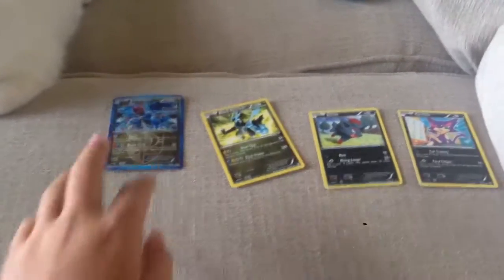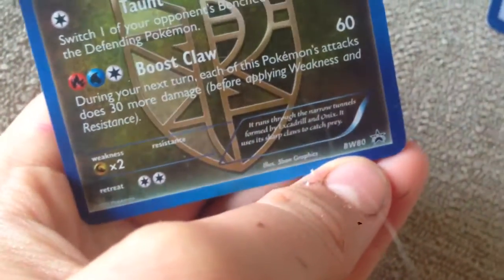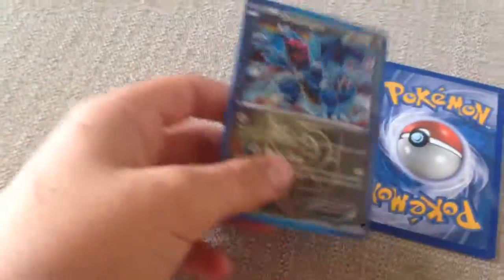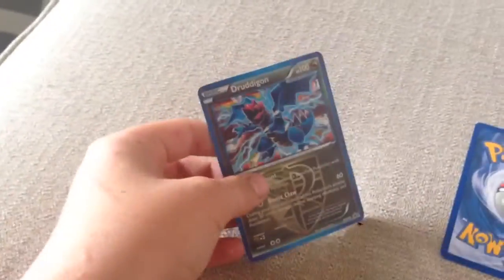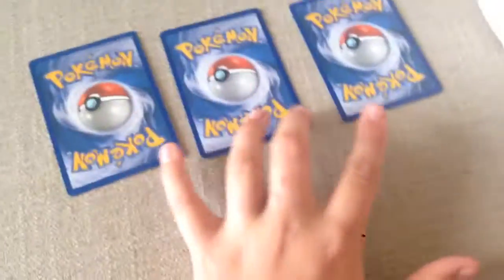In this video I'm going to show you a good method I use to tell the rarity of my Pokémon cards. Sometimes you can't use this method, like on cards like this — this is Druddigon, and you can't tell whether or not he's rare because it doesn't have any symbols down here. That means you can really just look it up, but sometimes that's not time effective, so I'll show you how to do it with ones that do have symbols.